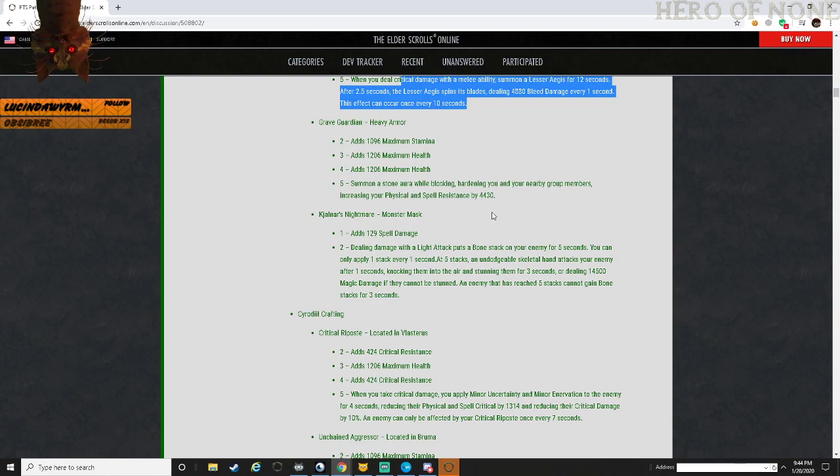This right here is definitely something I see being used in PvP - anytime you're blocking you're automatically increasing physical and spell resistance. You're not giving minor or major resolve, you're just increasing the resistance hard out. In addition, you're doing it while blocking which makes it so easy - you can just turn it on or off, you don't even have to be taking damage; you just block and you're automatically giving people spell resistance. That's probably going to change by the end of PTS - they'll probably make it so you have to block an attack to activate the aura, otherwise it's going to be way too overpowered.